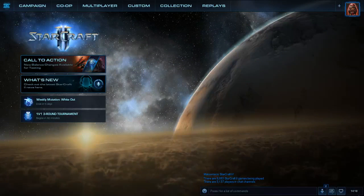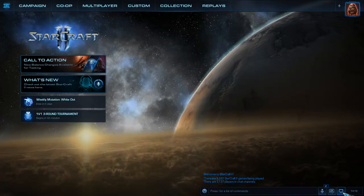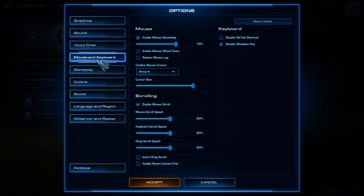Here in the lower right corner is the menu, where you just press Esc or F10. Then you go to Options, and first we're going to do everything but hotkeys. So first let's go to Mouse and Keyboard.